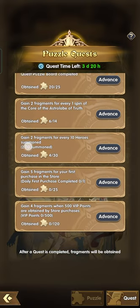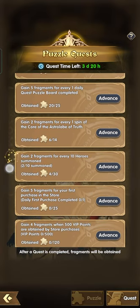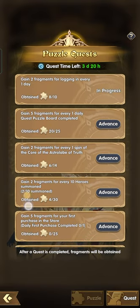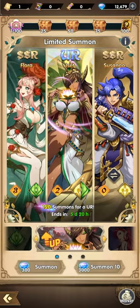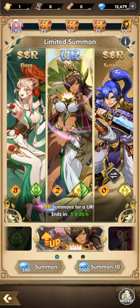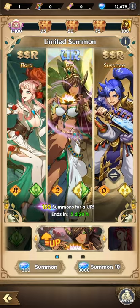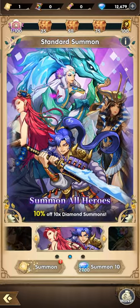I hope they give us more. This is the last day of getting five puzzles from the dailies. After that we'll rely on getting fragments from the Astrolabe and summons. But we're not summoning right now. We have five more days. We only have 12,000 gems, and I'm thinking of saving at least 20,000 gems before or after this limited summon event ends, so we can gain more.